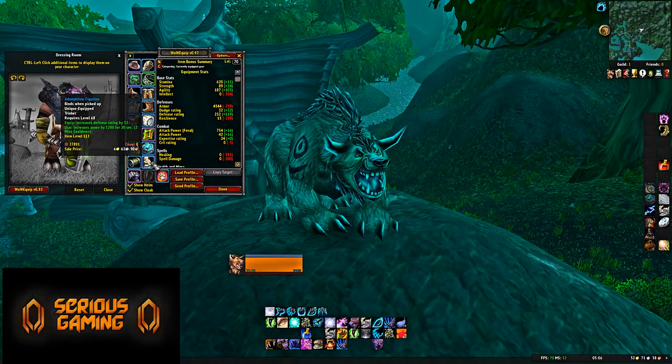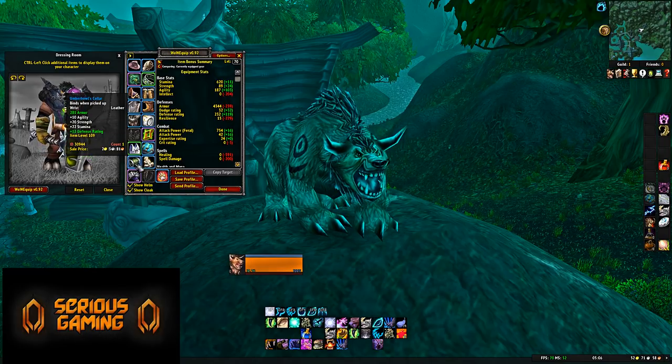Getting Revered with Lower City is highly recommended to access Heroics. The reason you care about Lower City Rep is that you need to do Sethekk Halls Heroic to get access to Nightbane in Karazhan. Bracers: Umberhowl's Collar — 281 Armor, 10 Agility, 20 Strength, 20 Stamina, 12 Defense Rating. Really solid bracers.